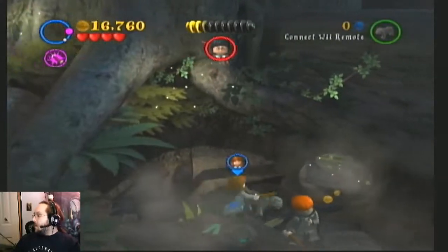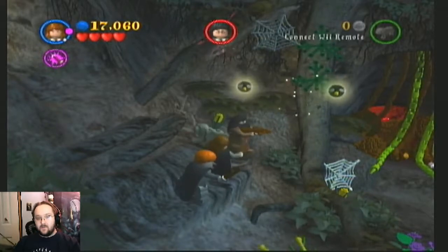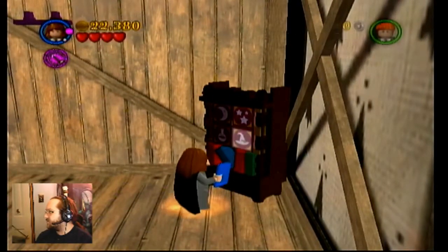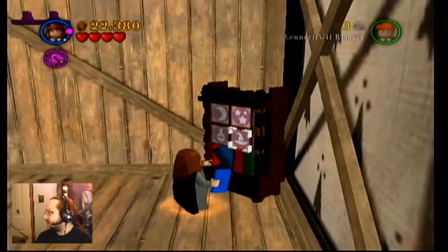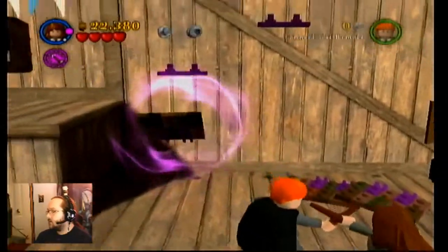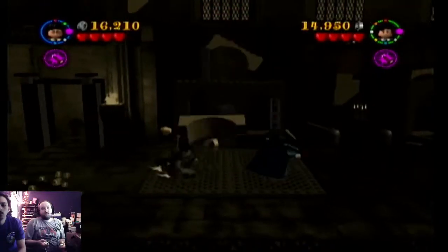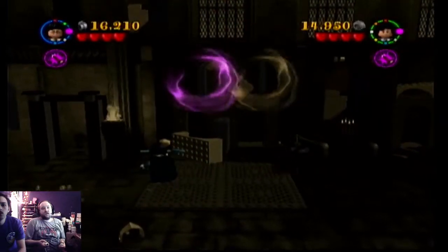Every character can do what every other character can do, with four real exceptions. Only Fang and Hermione can dig — well, Crookshanks can dig, but you'll have to play Hermione to get Crookshanks. Hermione's the only one that can use bookshelves as well. Only Harry has an invisibility cloak, although some levels allow you to brew an invisibility potion. And only dark wizards can use dark magic. Every other interaction in the game is just a different spell. Everyone has more or less the same spell pool — some characters have some spells others don't. For instance, Harry has Patronus but doesn't have Riddikulus. Ron is the opposite of that.